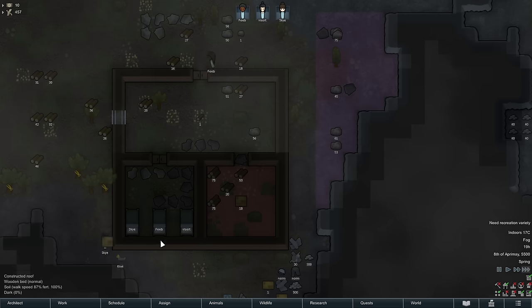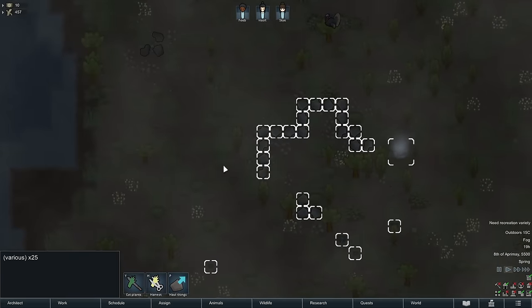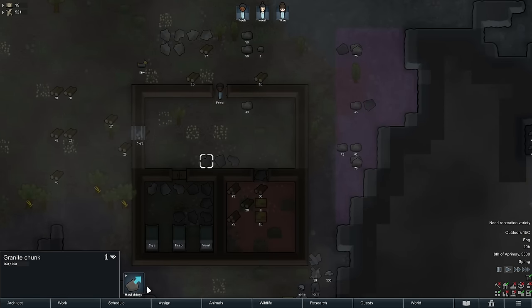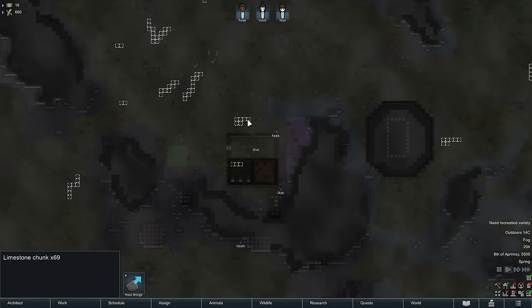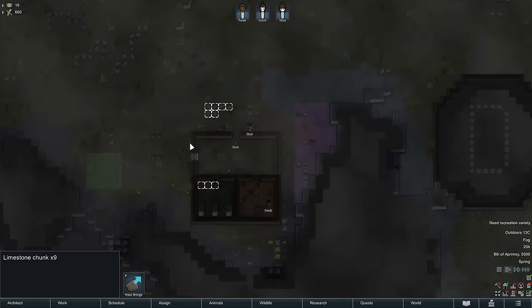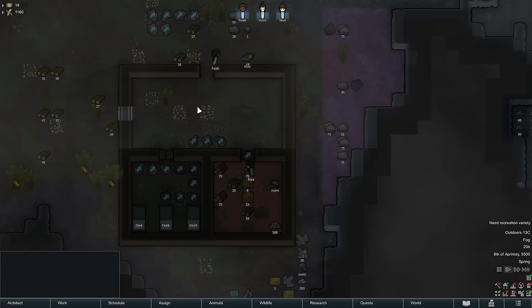Most things get carried automatically, but these chunks do not. The reason is because there are chunks all over the map, and we don't necessarily want our people to go all the way across the map just constantly picking up chunks. So chunks have to actually be explicitly told to be hauled with this button here. All the chunks in my house — I'm going to put a haul command on them. You can also double-click, which selects everything of the same type on your screen but not on the map. I'm going to haul all these chunks to get them out of my house.